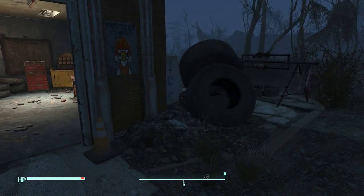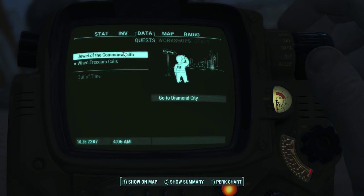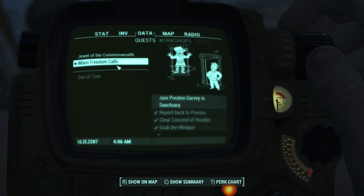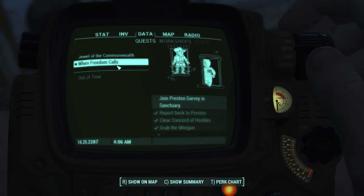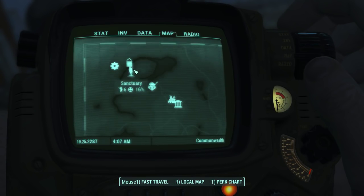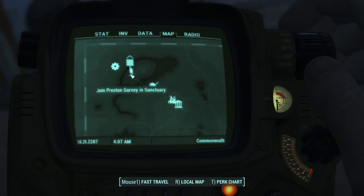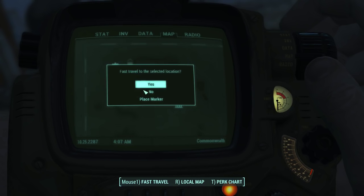I think we're about done here for now. The question is: do we go to Diamond City right now, or join Preston Garvey - I keep saying Gravy - in Sanctuary? Looking at the map, Sanctuary is right next to our current location, so we may as well knock this out while we're here. We'll quick travel - I also installed the game on my SSD so it should load a bit quicker now, though it still seems to load kind of slow.